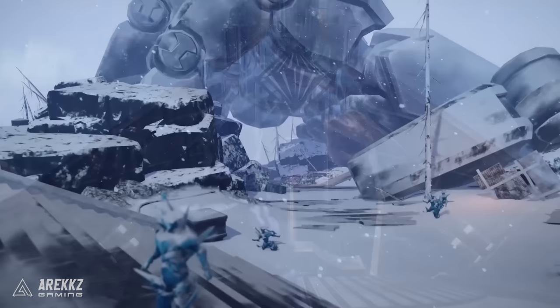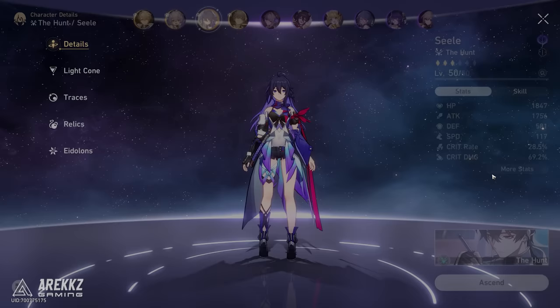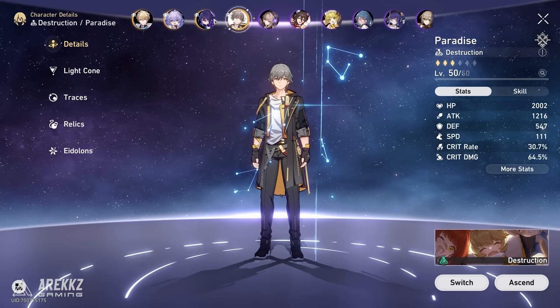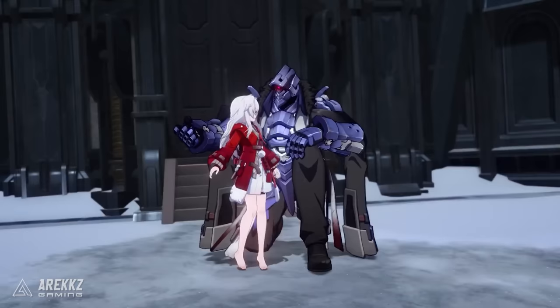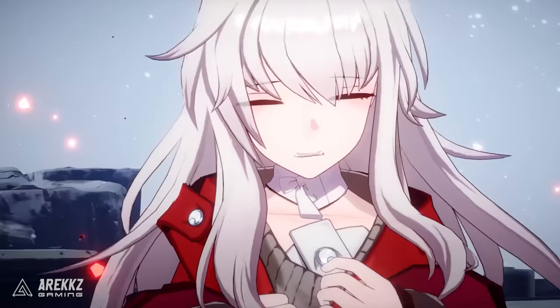First thing is first — stop what you're doing now and go look at your list of characters that you have obtained in game so far. Whether you're free to play, a small dolphin, or a giant whale, this applies to everyone. You will have limited resources especially to start with, so you don't want to waste pumping materials into every character or random characters you just want to use in the moment. As you progress and things get harder, you're going to need to focus on particular characters. So picking a core team now is going to save you a bunch of level up books, relic materials, and even relics which take time and lots of in-game energy to grind.